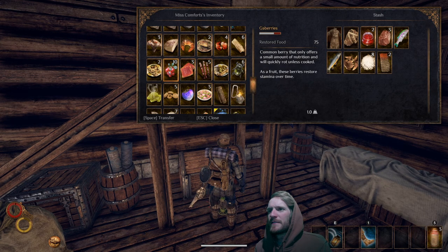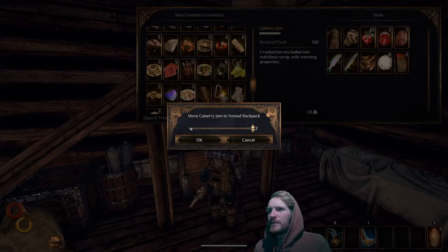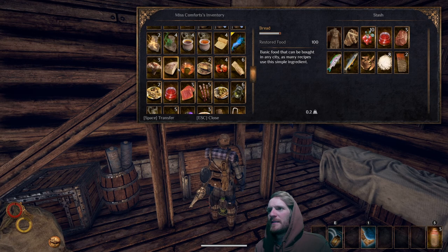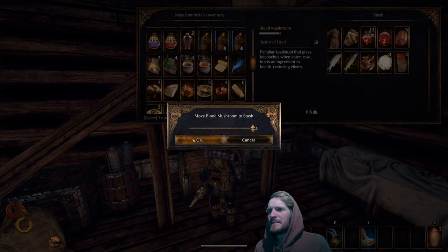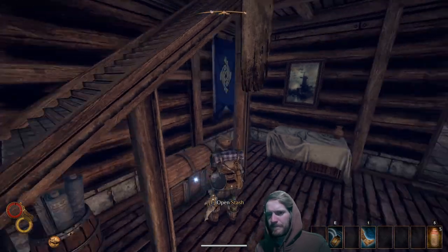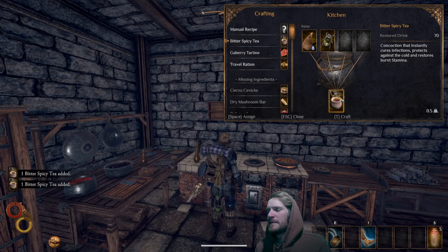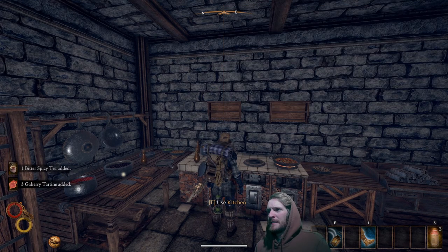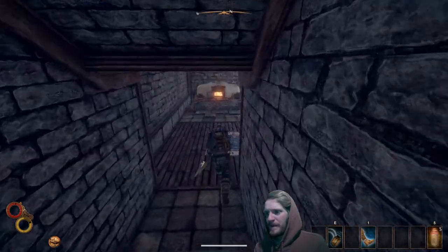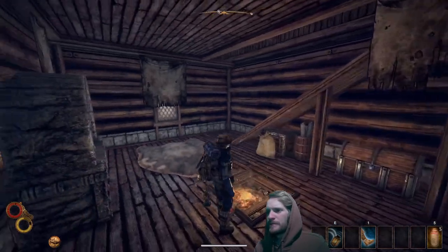We've got the tartine — that's fine. We've got some bread, so we'll do another tartine in our cooking pot. Let's go down to the kitchen. Bitter spicy tea — good. Gayberry tartine. And we'll not make travel rations since Rissa already gave us some.